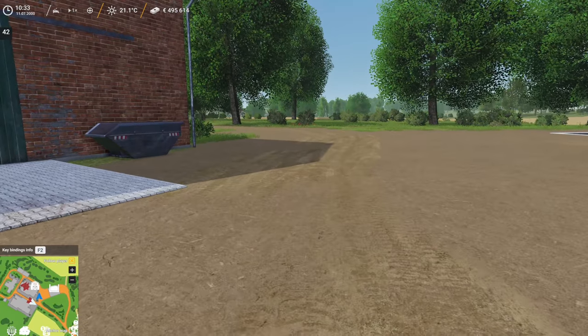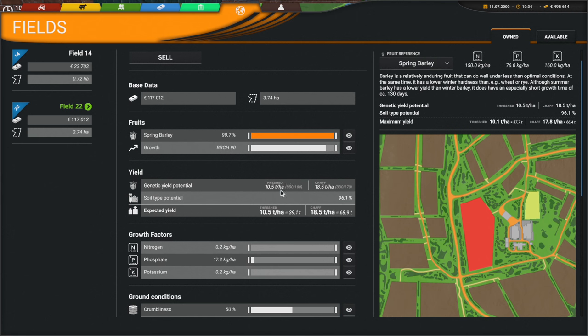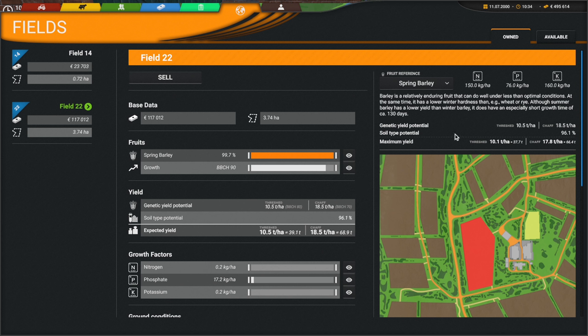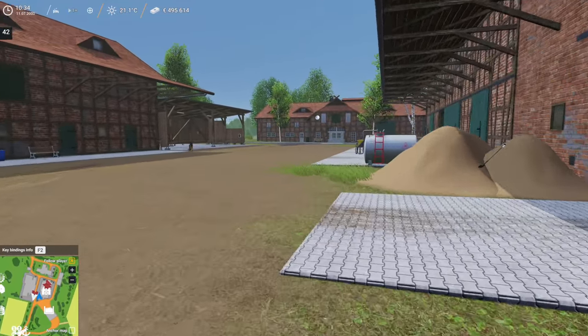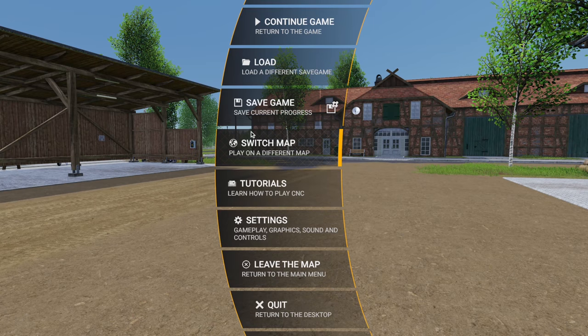Looks like that field is ready to harvest. Let's check the information screens — field 22 spring barley growth. The growth bar isn't all the way full, so maybe we should go forward a couple more days. Genetic yield potential, soil type — is there something that tells us it's ready to be harvested? It looks ready based on the color, but it could need to dry down as well. Let's go back to the house and sleep maybe a couple of days. Actually, I'm going to save game just in case — that way if it is ready and we go too far, we're covered.